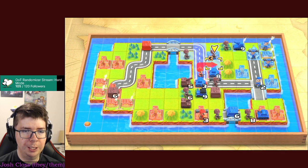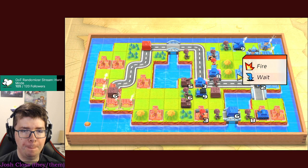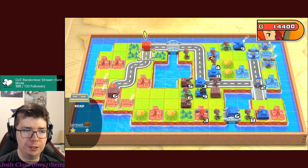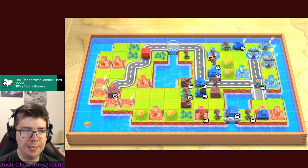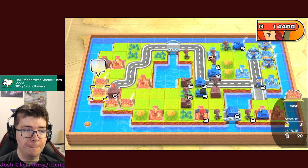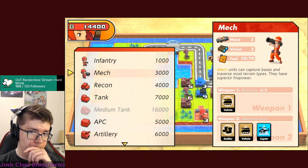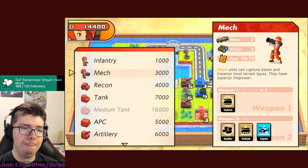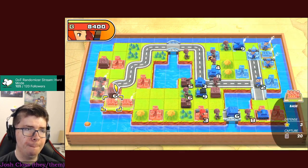I'll move here so that if you want to attack the infantry, you have to be on the terrain called road. Now I want to make sure I have around 5,000 left so we can get three mechs. Let's do three mechs.